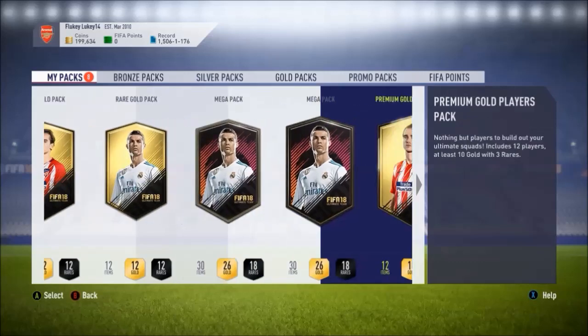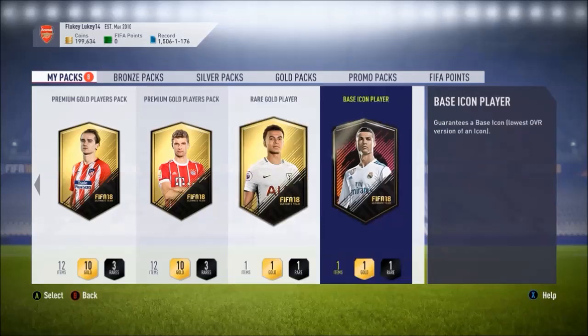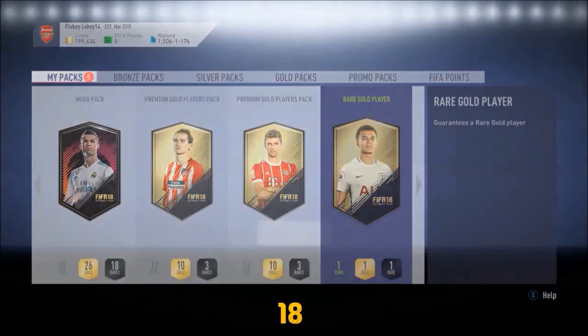I got two rare gold packs, two mega packs, two premium gold players packs, then a rare gold player pack from the 83-rated squad, and of course the base icon player pack. So far from the icon SPC I've had Rui Costa and Haji. So let's be fair, it can't really get any worse.